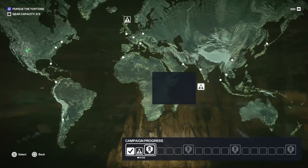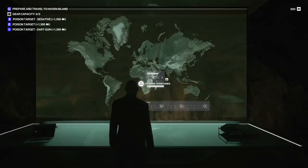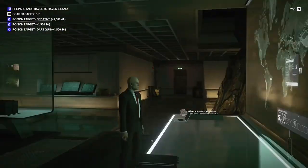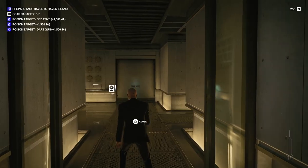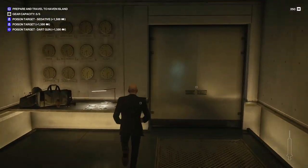So yeah, it lets you choose tools. I think I picked the poison syringe there, because it helps with my objectives. So I have a lethal syringe and an unsilenced pistol, ready to start the next mission on Haven Island.